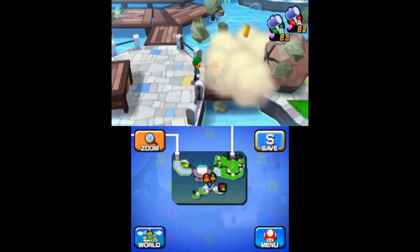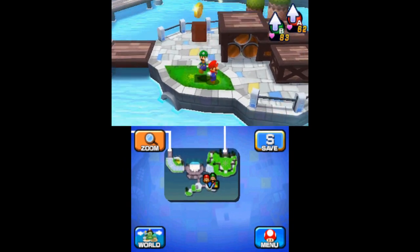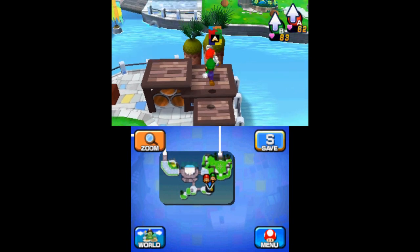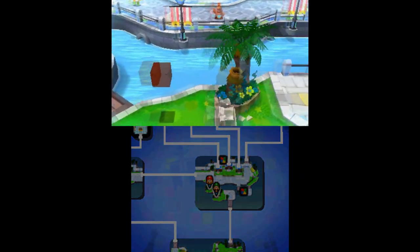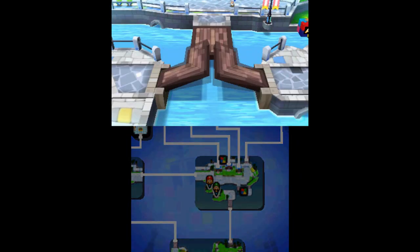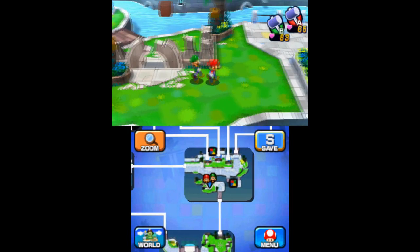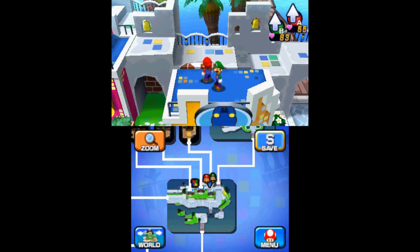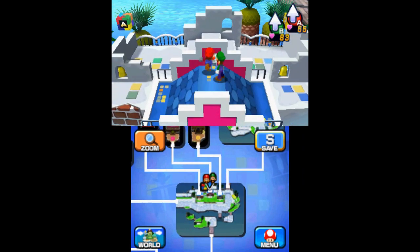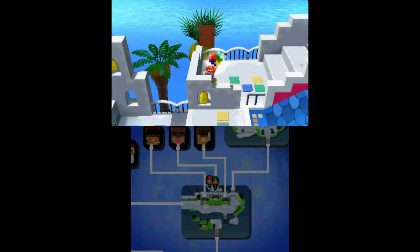The eighth attack block can be found south of the town stage — break the two rocks in order to reach it. You can find the ninth piece by activating the switch for the bridge; before heading back into town, go right to find it. Continue going right and travel up the roofs again — make Mario Mini in order to fit into the hole and obtain the tenth and final attack block. This will unlock the Bye Bye Cannon Brothers attack for Mario.